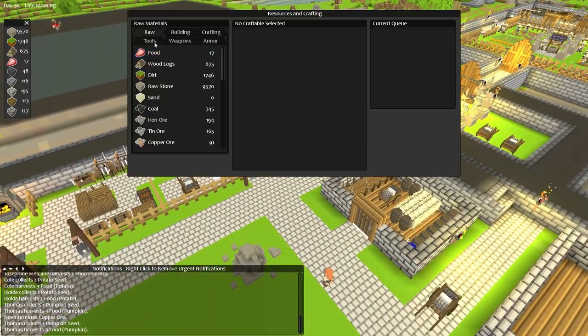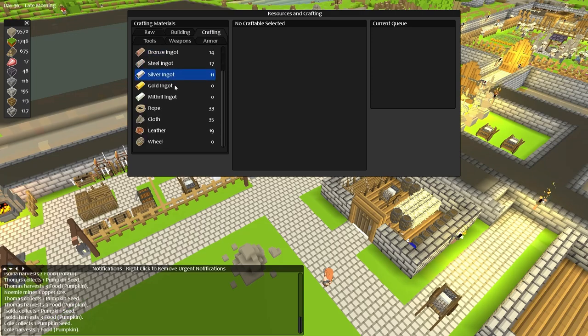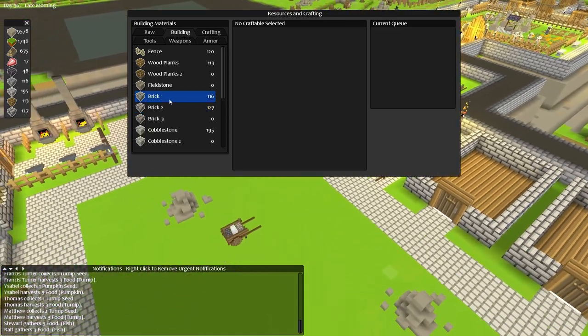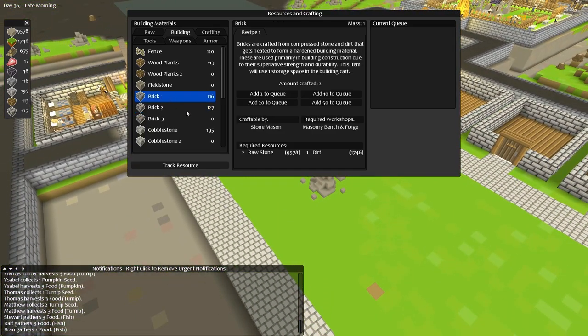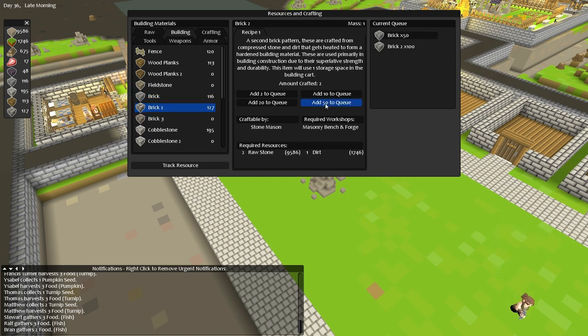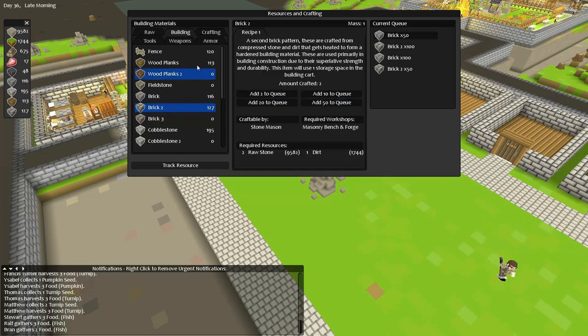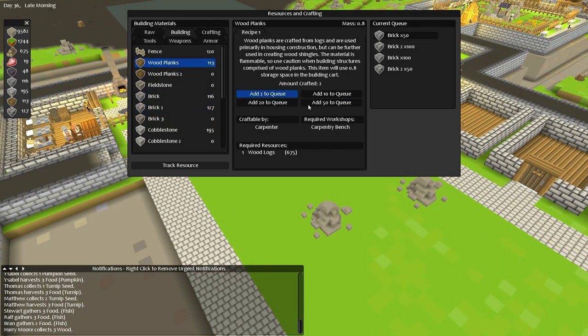Have they got nothing to build? Nothing in the crafting queue. So let's just go ahead and start crafting some - hmm, what should we craft? Bricks and stone, bricks. Let's get 50 of those and 100 of those and then 100 of those and 50 of those. Why not? Let's spread the love a little bit. We also need a load of wooden planks as well so let's get 100 of those. Oh, we got 600 wood logs so let's get even more.